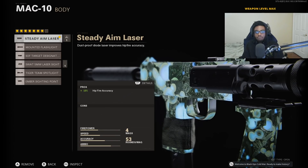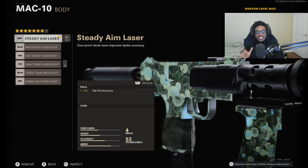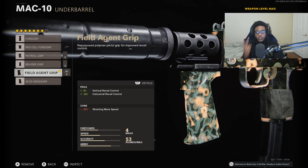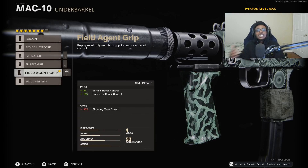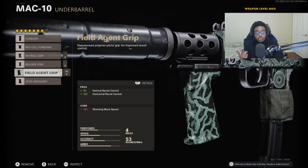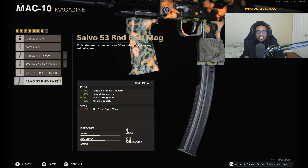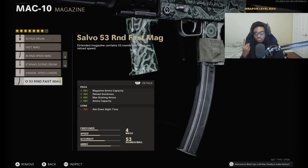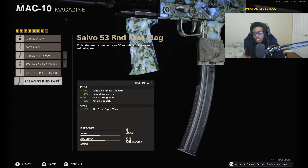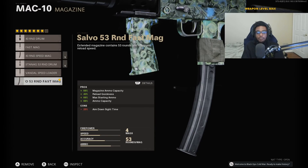For the next attachment, he is running the Steady Aim Laser for increased hip fire accuracy. The MAC-10 is a monster at close range, so why not bump up that lethality with the Steady Aim Laser. For the next attachment, he's running the Field Agent Grip for increased vertical as well as horizontal recoil control — another attachment that's going to allow this weapon to be easier to use at medium and longer ranges. And for the magazine, we're going to put on the Salvo 53-Round Fast Mag to allow us to take out more than one player at a time. Because the MAC-10 has a very fast fire rate, you're going to want as many bullets as possible with the fastest reload possible.